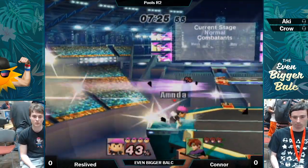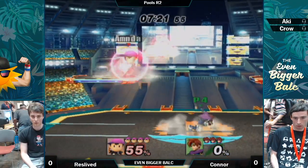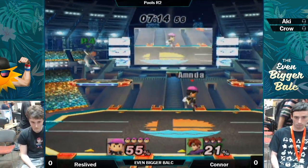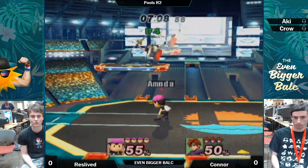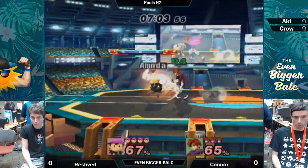Roy's neutral air looks really scary in this matchup, just how big it is. It's actually not that scary. Down throw — tries to go for re-grab. Unfortunately it doesn't work. You can actually only get a re-grab on Roy if he DIs away. Down tilt to extend it. I like the magnet to cover his ferret landing.